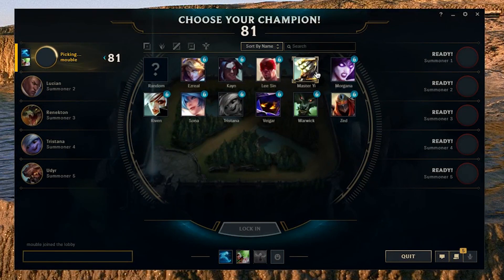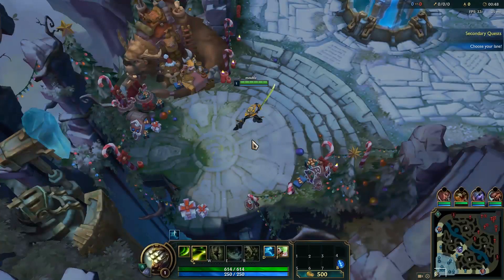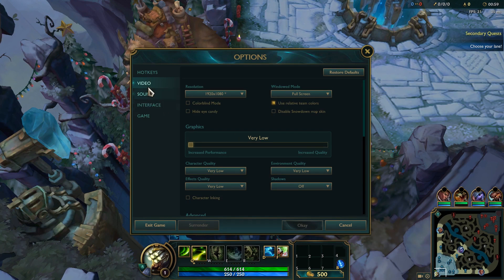You can choose whoever — it doesn't really matter. The FPS stays practically the same for everyone, same with the rest of your team. So just lock in and get ready to play. Now, what we're going to do is press Escape — or whatever you have bound to bring up your menu — click that, go to Video, and this is where all the magic happens.